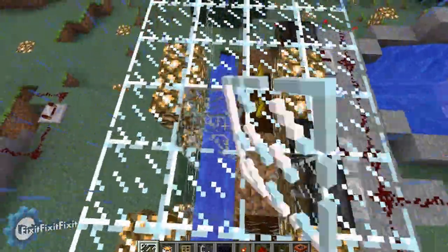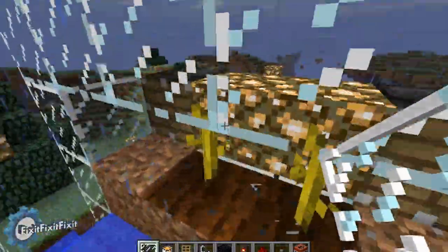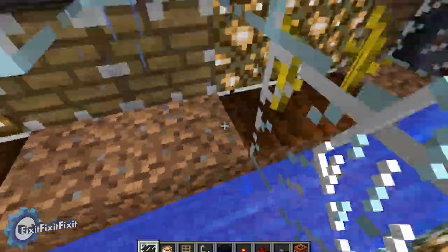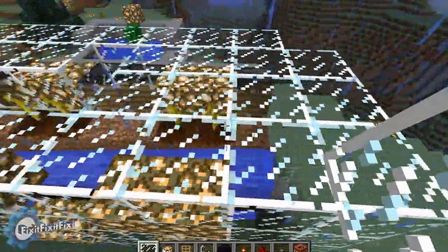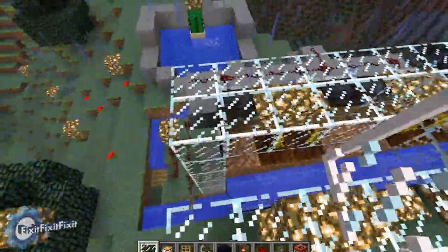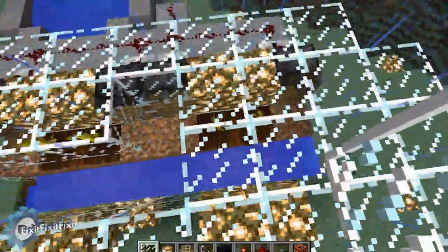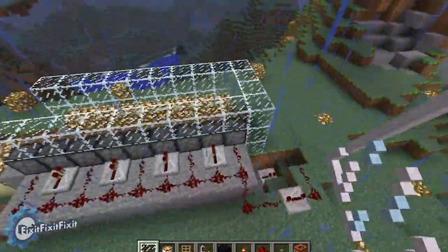I tried one of my earlier designs, which is this. Some gaps where the melons can grow on the side, and pistons push them out into the water. Now while this does work, it's very inefficient — you get one, two, three, four per level of water flow, which is really inefficient. So I made this other design.